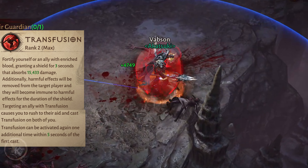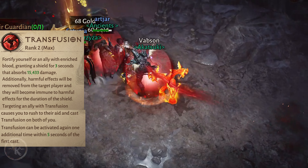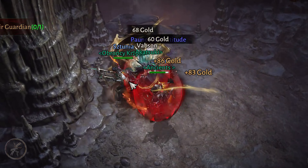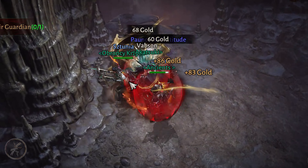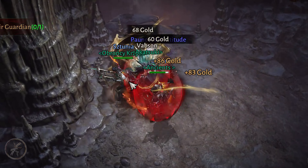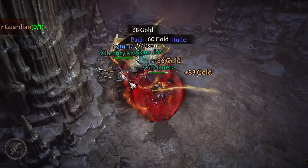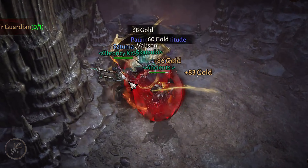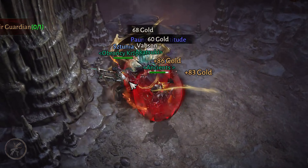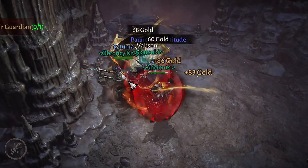Transfusion. Fortify yourself or an ally with enriched blood, granting a shield for 3 seconds that absorbs 15,500 damage. Additionally, harmful effects will be removed from the target player and they will become immune to harmful effects for the duration of the shield. Targeting an ally with Transfusion causes you to rush to their aid. Transfusion can be activated again one additional time within 5 seconds of the first cast.